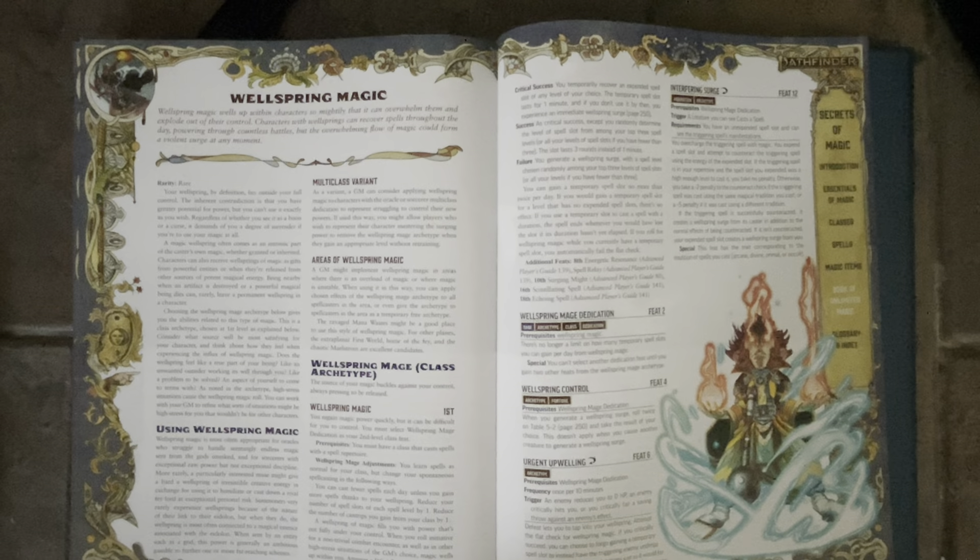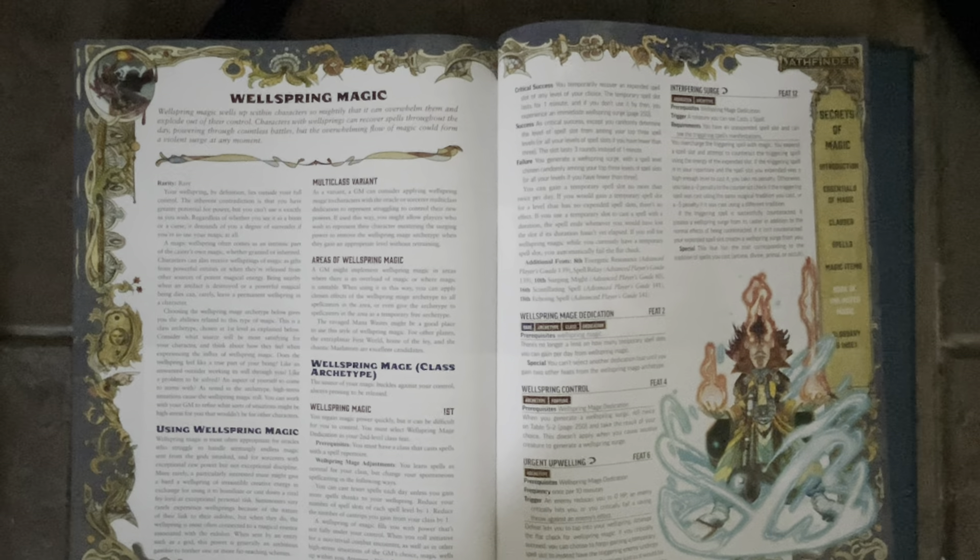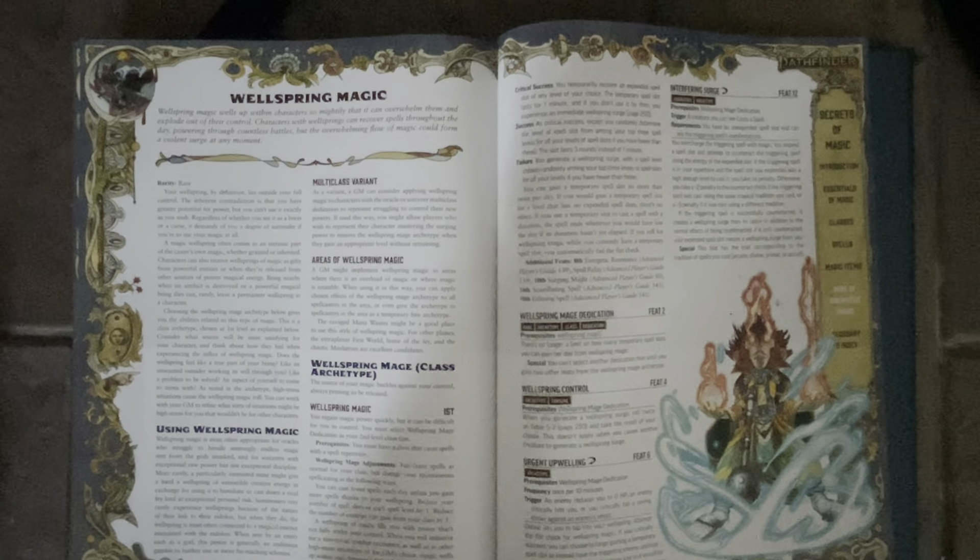The best way to put Wellspring Magic into perspective for 5th Edition players is essentially the Wild Magic Sorcerer. With Wellspring Magic, it can be any spellcaster — essentially a character who's just infused with so much magical energy. The book actually explains they recommend you using it for oracles. What you do is take the level of spells the player can cast and subtract 1 from every level.